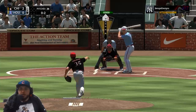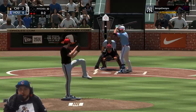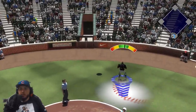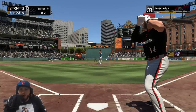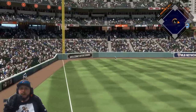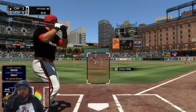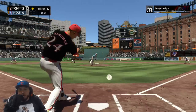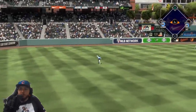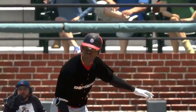Two and two count to Trout — anything close and we pop that one up, that's out number three. Zero and two count, going 12-6 curve and he strikes out. 12-6 curveball to Arenado and he pops that one up — Sanchez going to be underneath, out number three. Zero and two count to Harper — the power, baby. Ground rule double. Runner in scoring position. Sanchez rips that one into left field, we're going to send the runner, and that's a run. 3-0 lead. Harper's in there safe. Gary Sanchez gets an RBI.